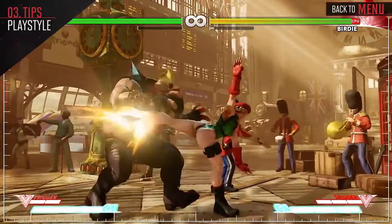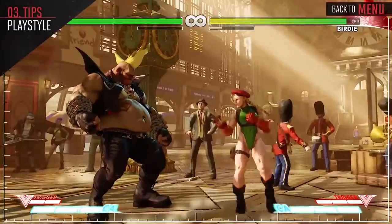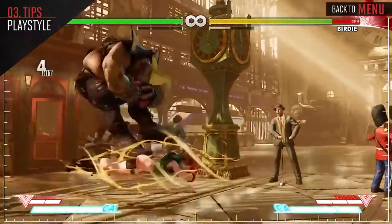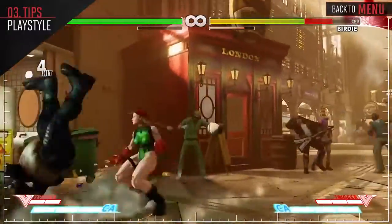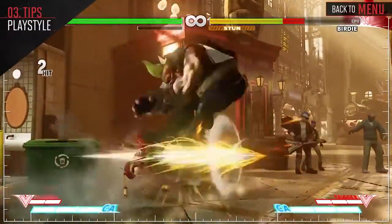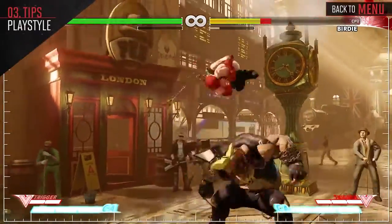Kami is an offensive footsie character. She'll want to pressure the opponent with her quick attacks and walk speed, forcing them to continue to block as she fishes for counter hits. Once they start blocking, she should then close in for a throw. She can also become a bit tricky thanks to her V-Skill and Hooligan Kick, as they track the opponent.